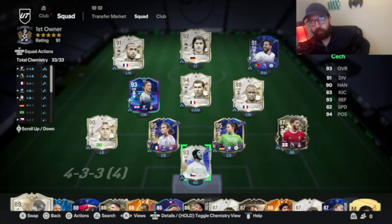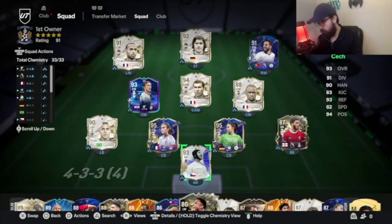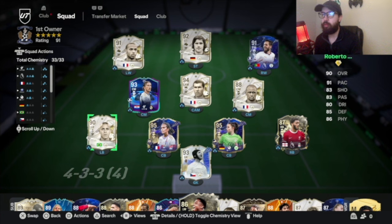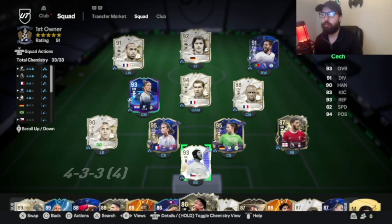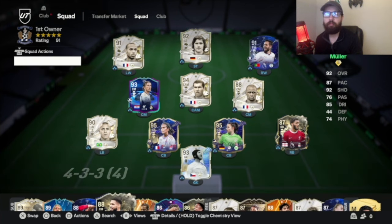Alright guys, welcome back to the channel. We have an updated 5212 custom tactics to go over. I've been using this team on the cup — I think I need two more wins. Packed a few blues: Renard, Obadar, Bernardo Silva, and Trent. So I packed a few.